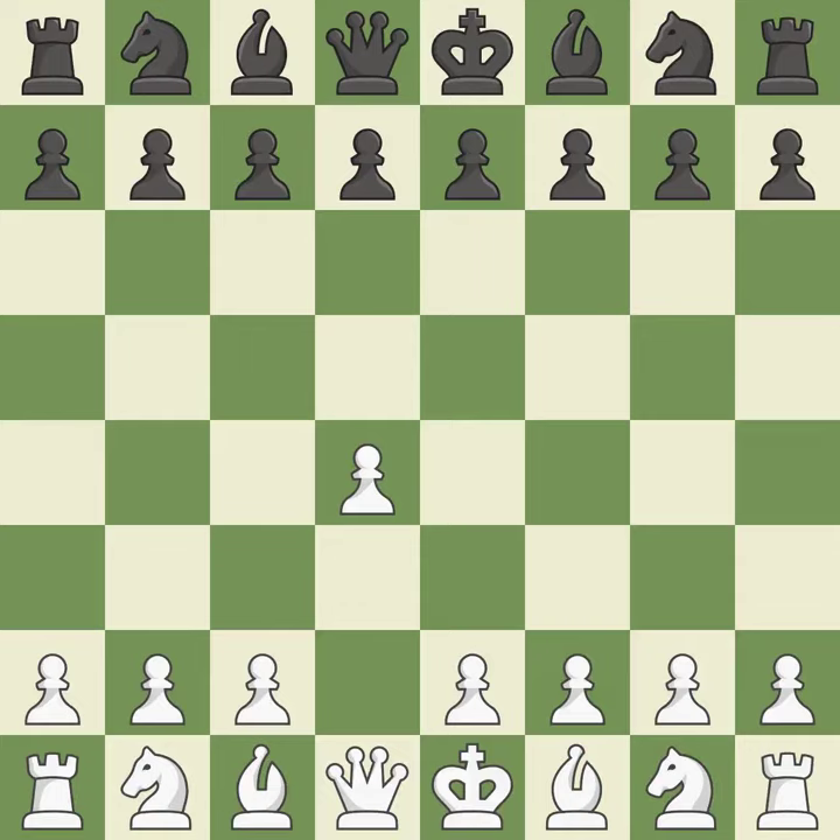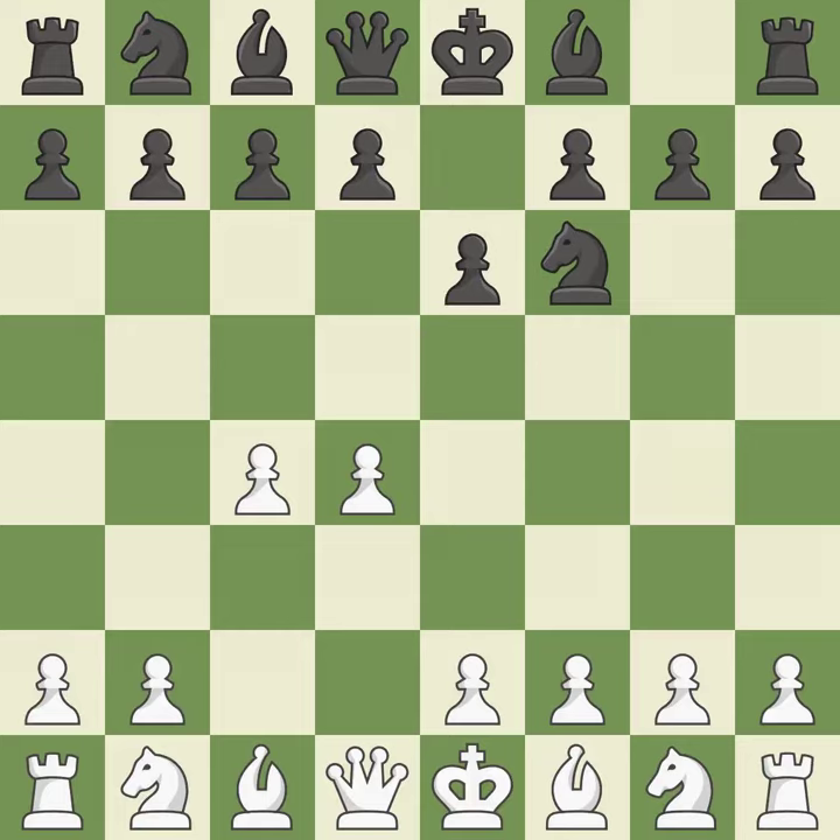Opening with the queen's pawn. The Indian game begins by controlling the important e4 square with the knight rather than a pawn. By taking control of the crucial d5 square and creating a space on which the knight can move to c3 without obstructing the c-pawn, move c4 helps to create a strong center. The move e6 creates a line for the dark-squared bishop, sets up a rapid castle, and prepares to push a pawn to d5 and recover the piece if it is taken.